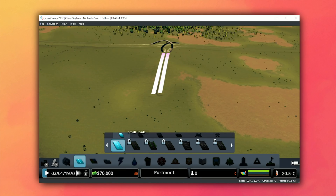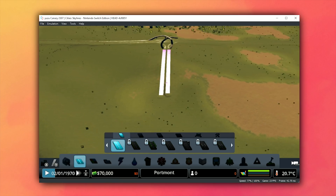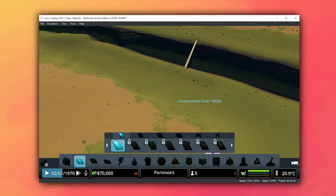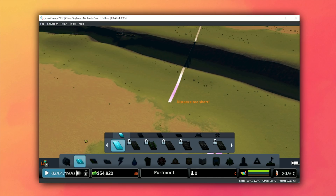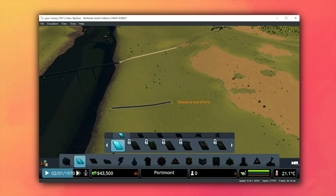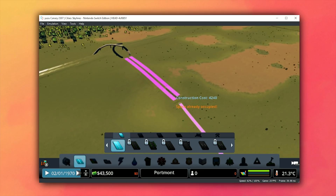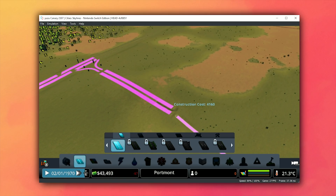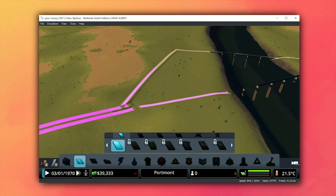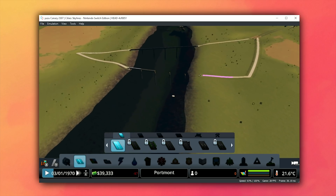Cities Skylines for the Nintendo Switch is our next title. While it is now going in-game and rendering 3D graphics, it cannot be considered playable due to not all fixtures or constructed objects rendering perfectly in-game. Performance-wise it runs quite well, especially after caching shaders, running at an almost locked 30 frames per second when using the Force 30 FPS mode in the graphics tab — but due to these rendering issues, this game cannot be considered playable.